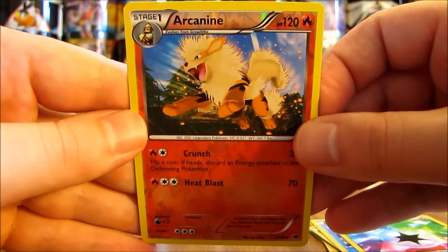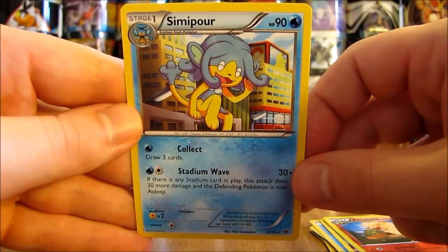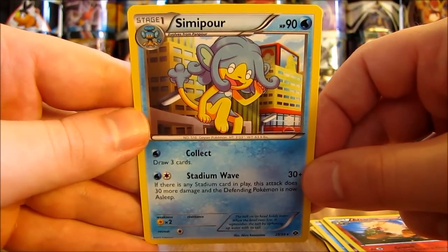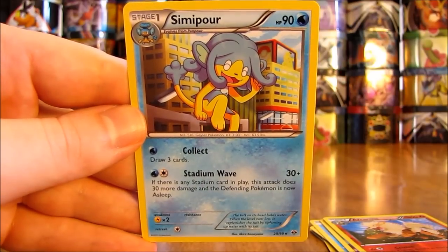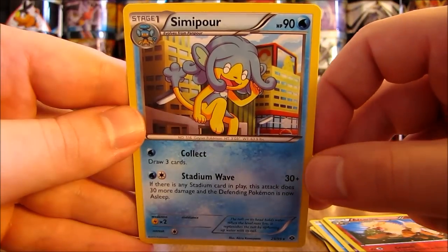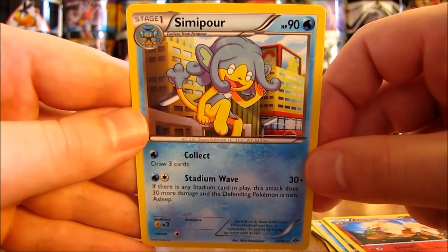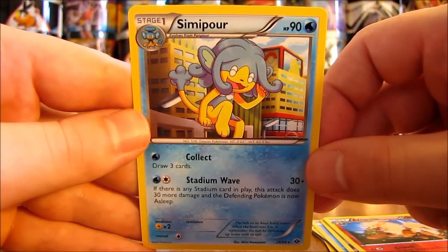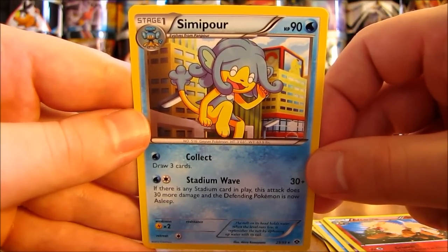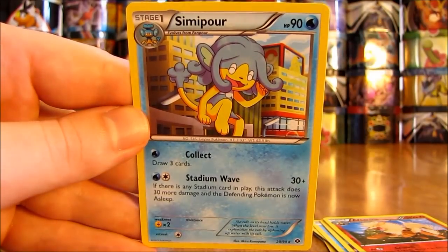The final card in the Sylveon Collection box opening is a Simisage. Overall, I would say this is an above average pull box. I did pull one Holo Foil card and three Rare Reverse Holo cards, so pretty happy overall. Thanks everyone for watching. Make sure before you go to check out all the links in the video description, including links to my blog, Facebook, and Twitter pages. Thanks a lot everyone for watching and stay tuned for more videos. Bye!